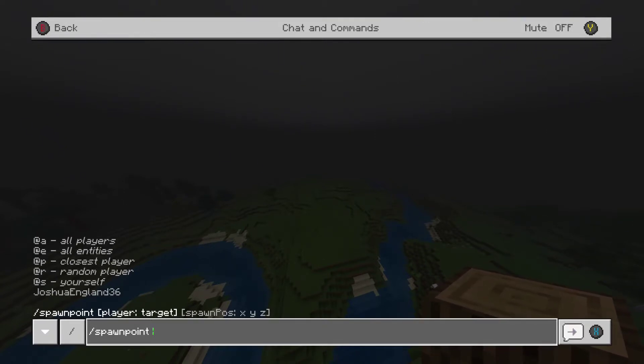You can also target the closest player, a random player out of a group, or just yourself using @s or your own name. You can also specify the name of a certain person on the server. So I'm going to do spawn point targeting myself.